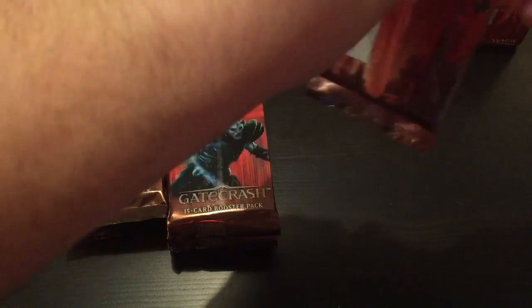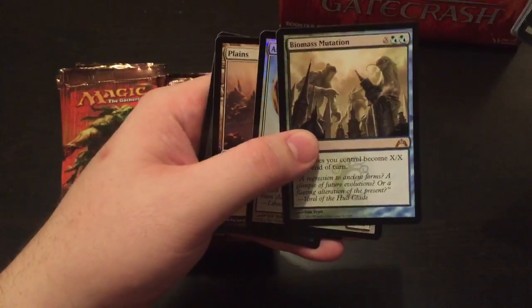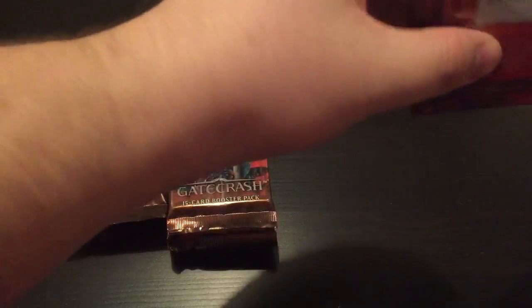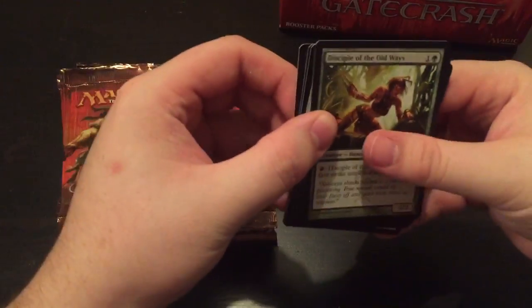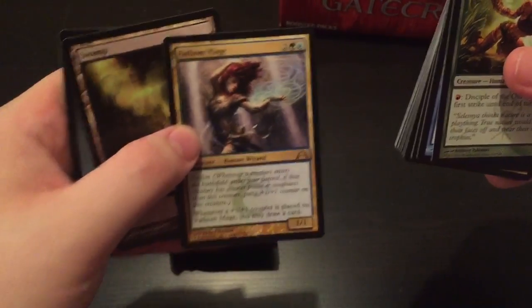Godless Shrine — ten bucks. Can't complain, I paid 75 for the box — they were having a sale. Foil common. Biomass Mutation. Keep the foils in their own stack too if you don't mind. Best uncommon in the set is Boros Charm. Skull Crack, things like that. Fathom Mage is our rare for this pack.